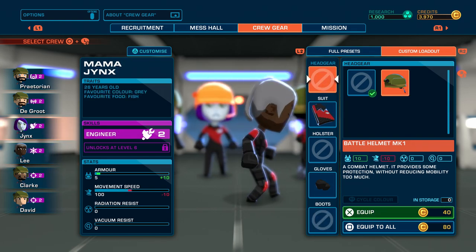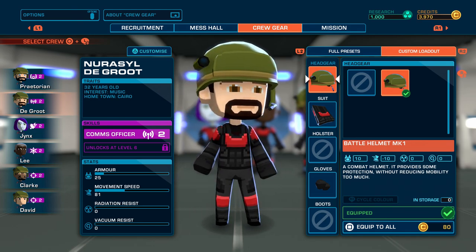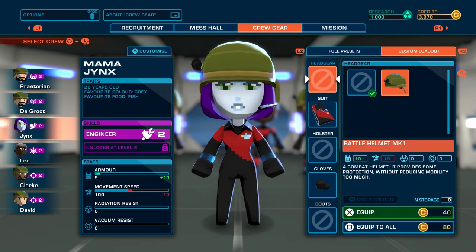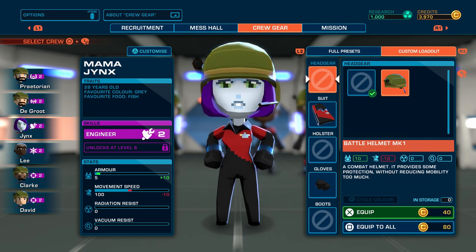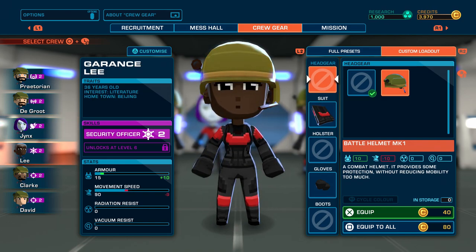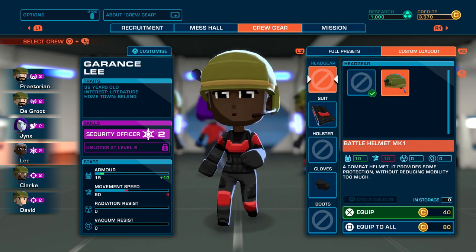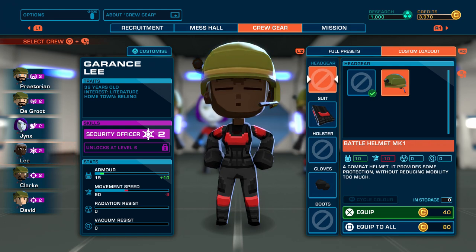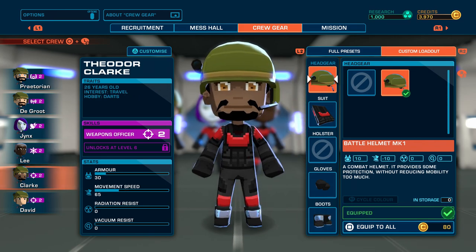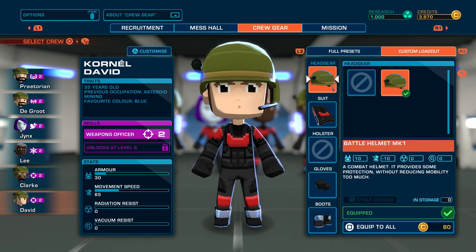Alright, I think we're good — yeah, everybody's equipped. Just to look at all of them: Praetorian we already looked at. De Groot is 32 years old, likes music, hometown is Cairo. Jinx is 28 years old — my favorite color is gray, and I don't like fish. They made Jinx younger so I'm sure she's happy about that. Clarence Lee, 36 years old, interest is literature, hometown Beijing. Theodore Clark, 26 years old, interest is travel, hobby is darts. And Cornell David, 35 years old, previous occupation is asteroid mining, favorite color is blue.